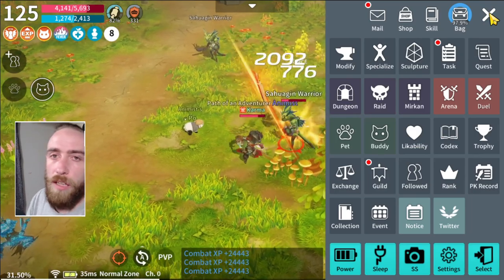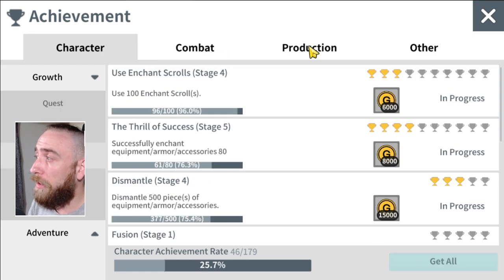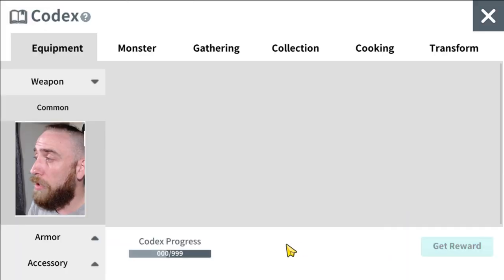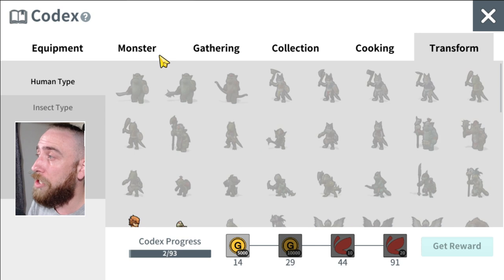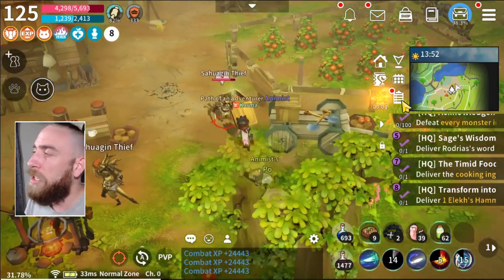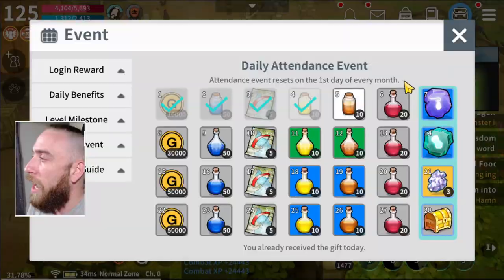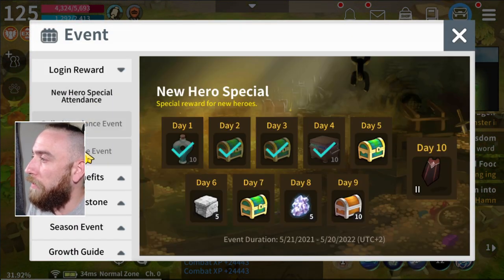When you're doing your daily routine — grinding, questing — you want to go into the trophies and click 'get all' on the different areas, which will get you quite a lot of gold. You also want to go into your codex and fill in items and requirements for gathering, collection, transforms, and monsters, getting that as much as possible. You can stack these with no time limit. Also click the little calendar button for your daily login rewards, new hero attendance, and login time special.